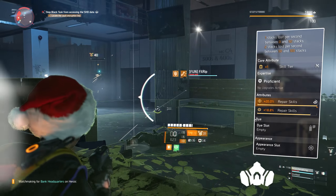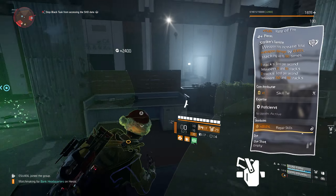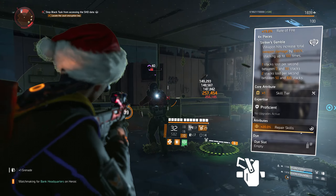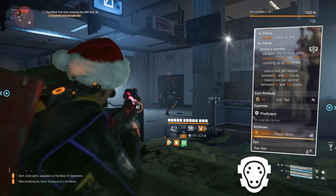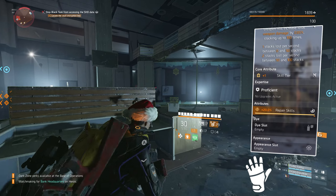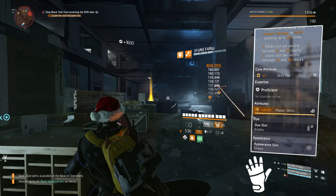We have repair skills and an 18.8% repair skills mod. Our second piece of Striker is the holster, rolled to a skill tier, the attribute is 20% repair skills. Our third piece of Striker is the knee pads, rolled to a skill tier and 20% repair skills. Our fourth piece of Striker is the gloves, rolled to a skill tier and 20% repair skills.